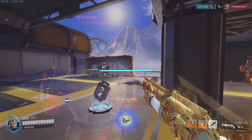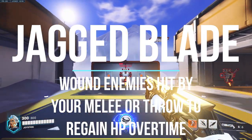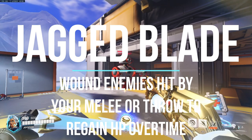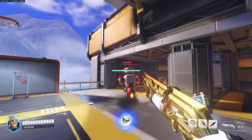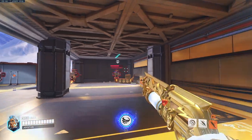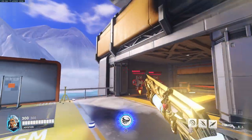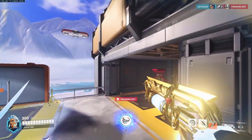The Jagged Blade is your knife — throw it as much as you possibly can because not only does it heal you over time with wound damage, but you can also pull targets closer to you. I'll stick a target, pull them in, and then use my melee to get even more wound damage and healing over time, maximizing the health I'm gaining.